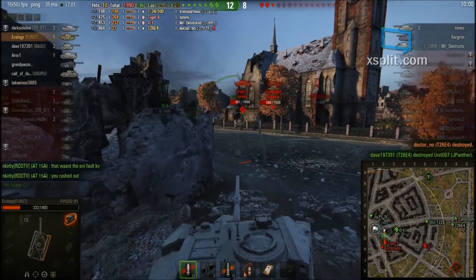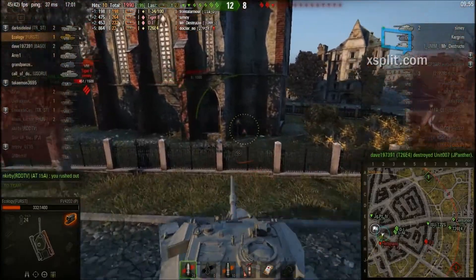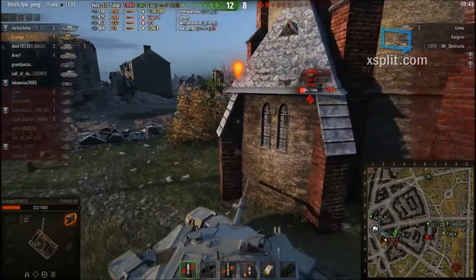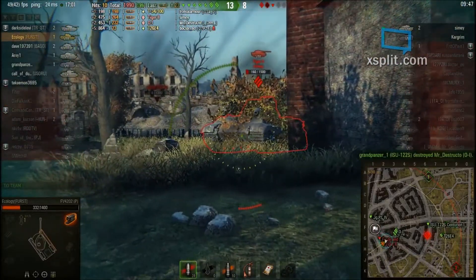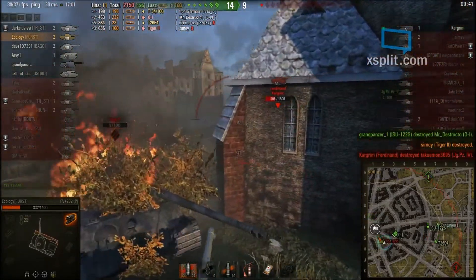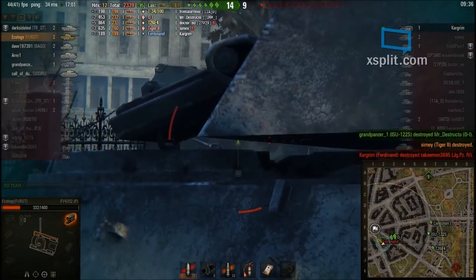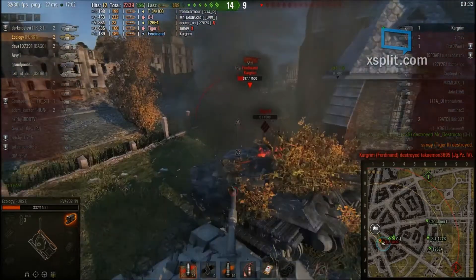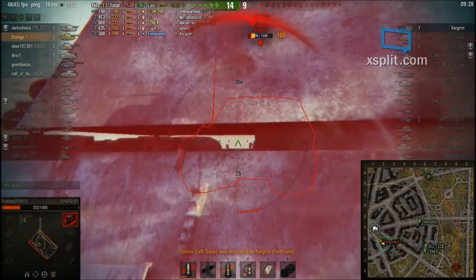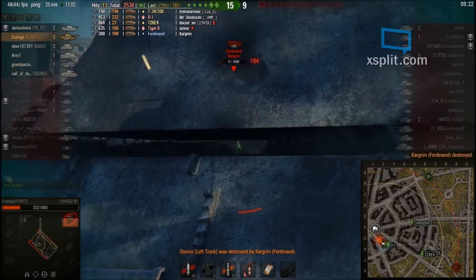I reverse and check where the Ferdinand is. Going around the other side would be suicide, so I go around this way. There goes the Tiger. Now I can rush the Ferdinand — he's not pointing in the right direction. I pull back and use a heavy tank as cover, then find an angle and get tracked, but manage to shoot him. He's now wondering how I can hit him — and I kill him.